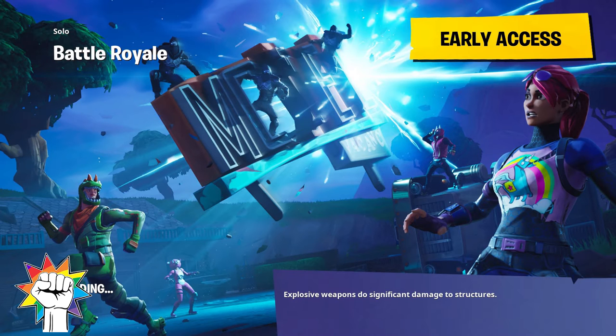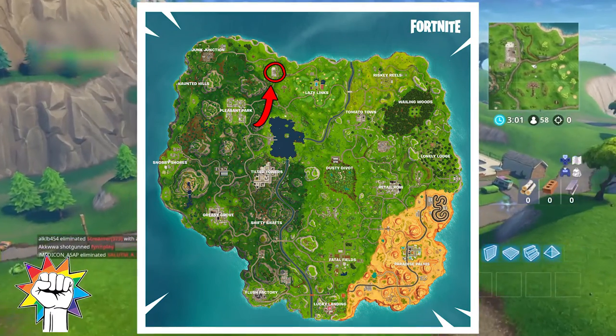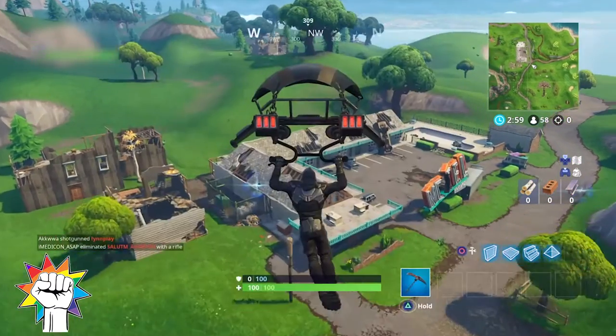This loading screen clearly shows the motel and the Battlestar can be seen just here. To find this week's Road Trip Battlestar you'll need to head to the motel which can be found between Junk Junction and Lazy Lynx.